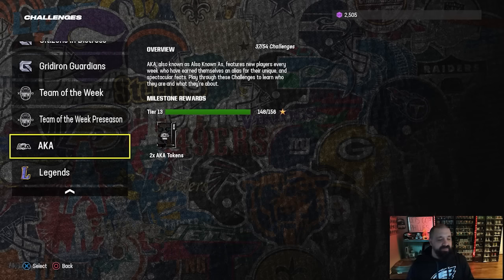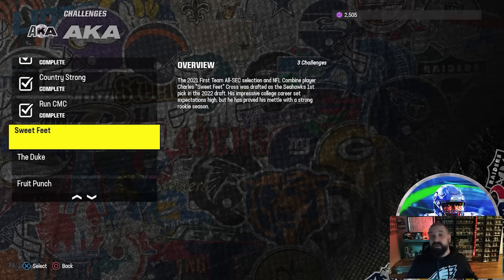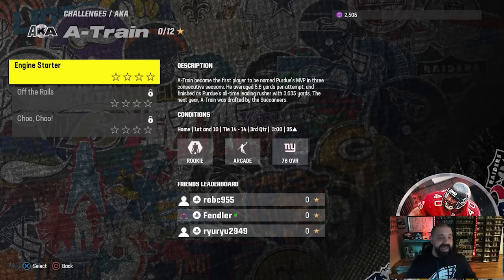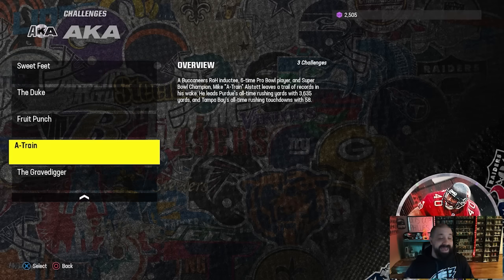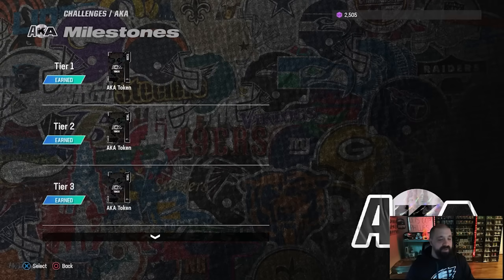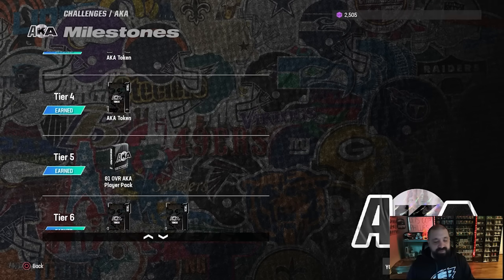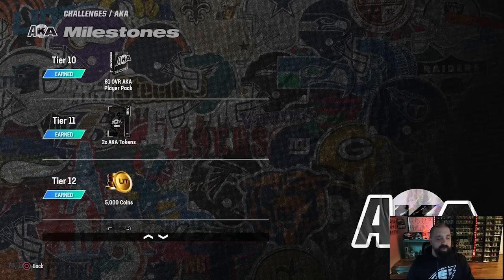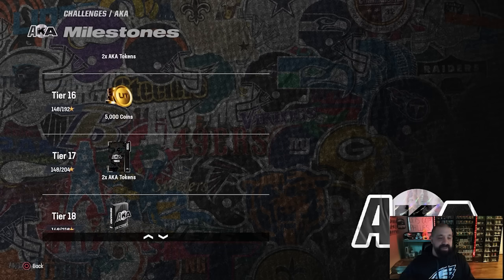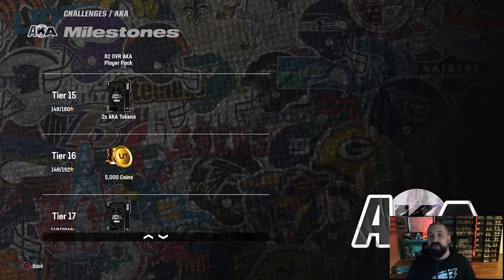Let's go over the AKA content. Two solid cards but at somewhat boring positions — we've had a run of defensive tackles and people are a little tired of that. The two solo challenges feature Mike Allstott and Gilbert Brown — each player has three solos worth four stars each, for a total of 12 stars. You want to play through these to earn AKA collectibles, which will eventually turn into a free AKA card of your choice. Completing those solos earns milestone stars — most milestone tiers reward tokens, some give two tokens, plus coins and some lower-overall AKA players.